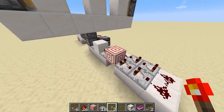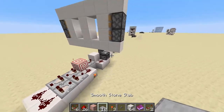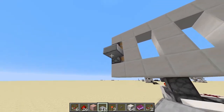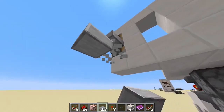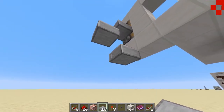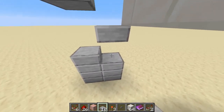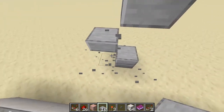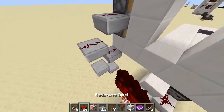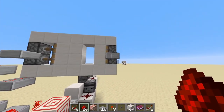Grab your redstone torches, place one on this target block and one on the side of this block right here. On this block and this block we're going to want to place slabs and create a little slab chain that goes down to the bottom. Do this on both sides — place down blocks, it's a bit tricky — and there we go, we have this slab chain. Place down redstone dust on it and connect it to this torch right here. Do the same thing for the torch on the other side and then this slab right here.